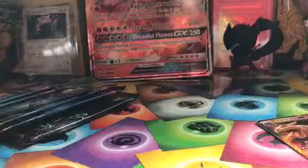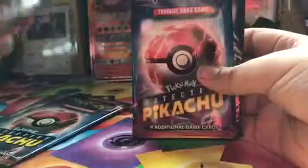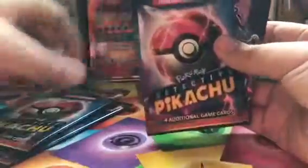Lots of plastic — okay. So these are the packs: we got a Detective Pikachu pack, another Detective Pikachu pack — that's a big pack — a Crimson Invasion pack, also a big pack, then three more Detective Pikachu packs, and a Guardian's Rising pack.